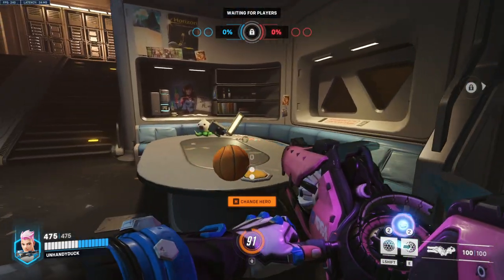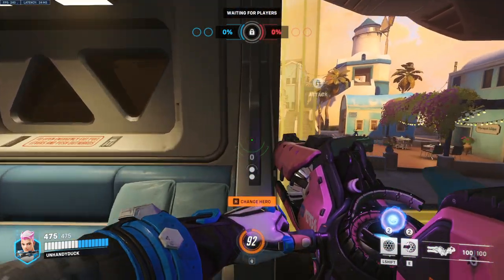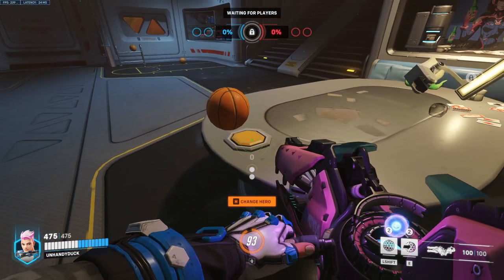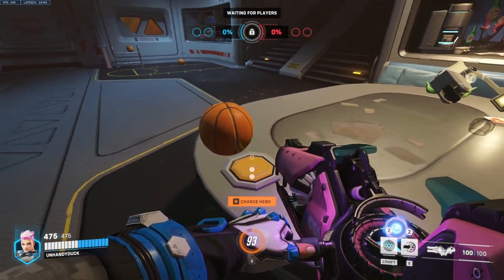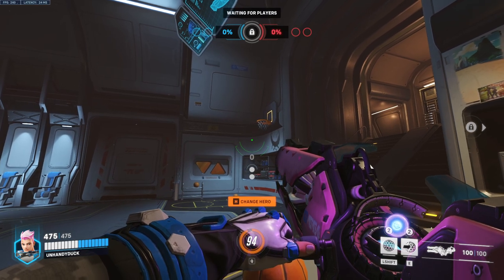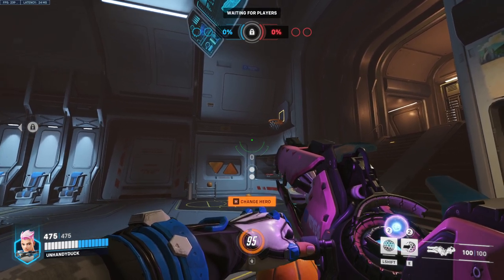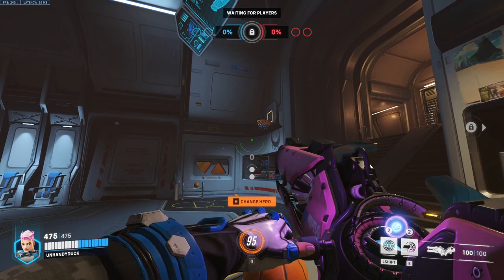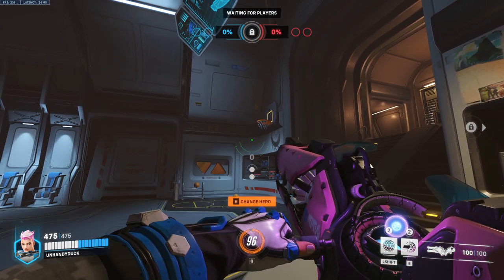Up next is Zarya. To line up, walk straight into this post here, just like that. Turn and look towards the button, take a step forward until you hit the table, then take the left side of her crosshair and place it between these two lines and this line in the middle, just like that. Melee, and that will go in every time.